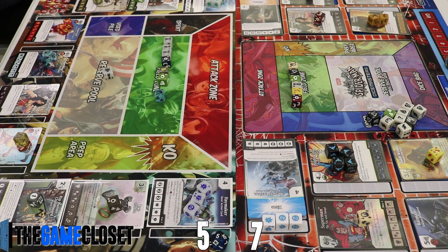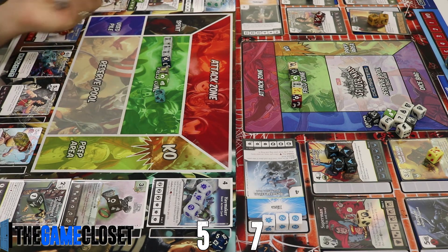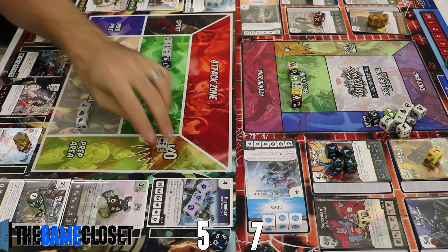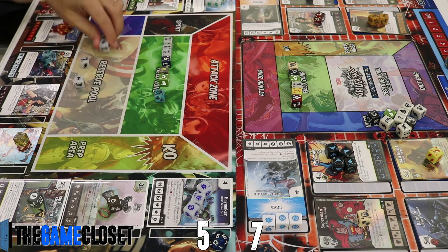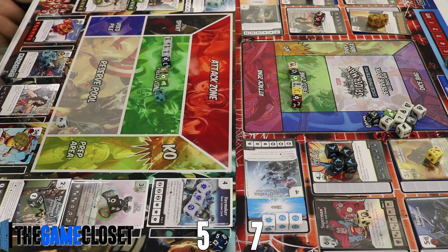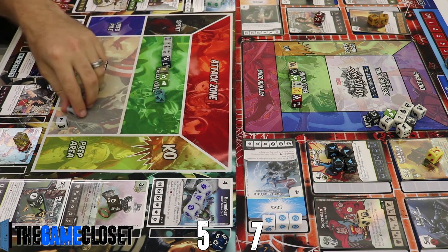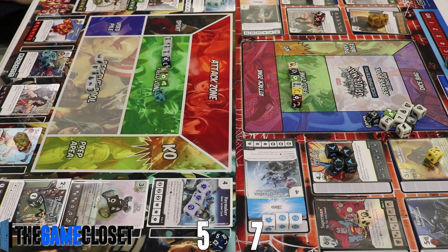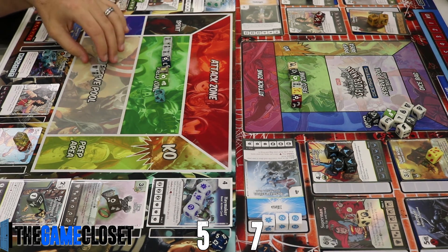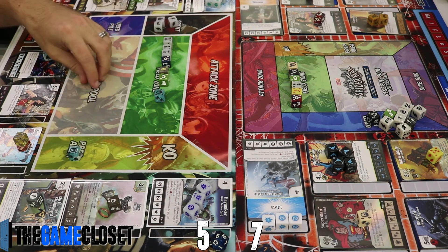He pays two to pick up another Jimmy Olsen. He's got a really sizable board now. Luckily we're only two health behind and both players are within striking distance. The number one priority is picking up more Superman dice — getting a couple in the field and keeping his characters off the board by attacking constantly, but not overextending so badly that a backswing wipes us out.